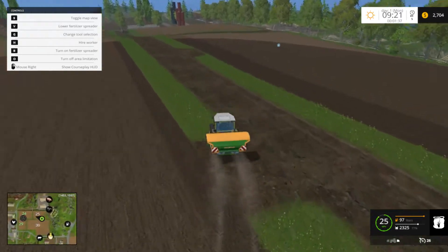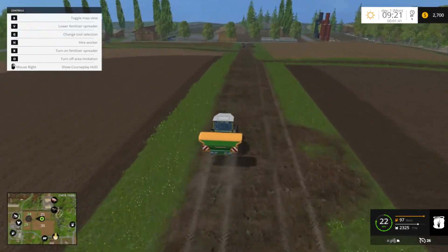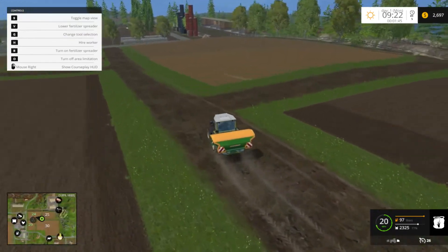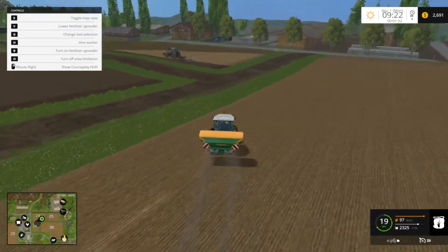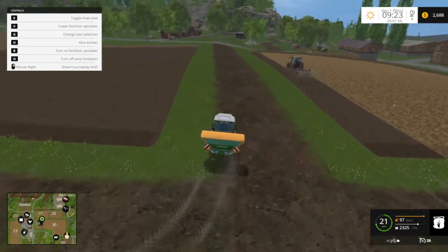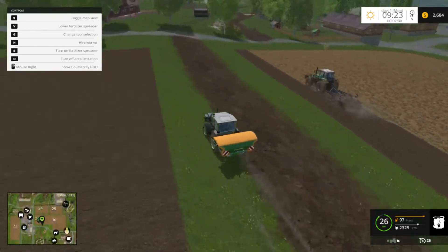A note to self: don't leave the fertilizer guy unattended on this field. He went ahead and fertilized those fields. Well, this one is fertilized too, so that's good. Let's park him over at Field 38 since that's where we're going to need him next.